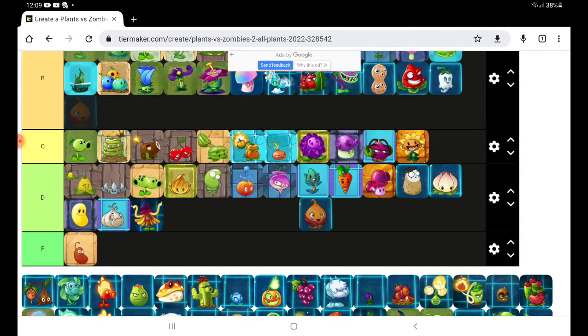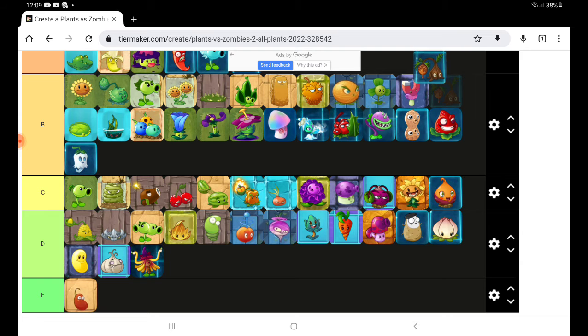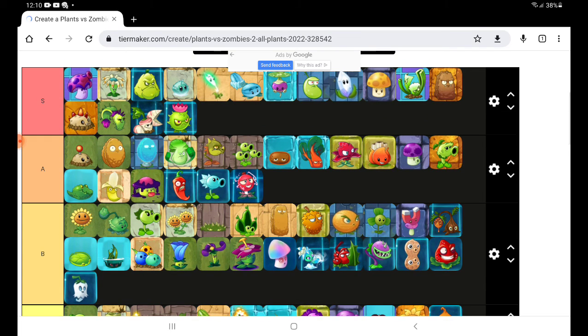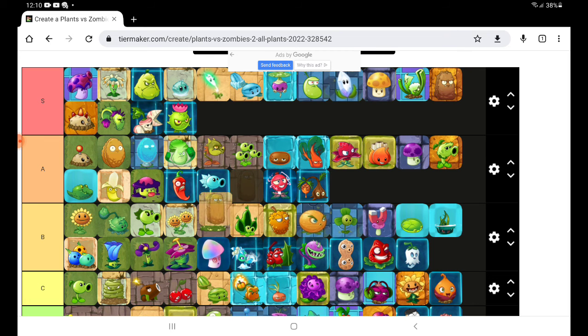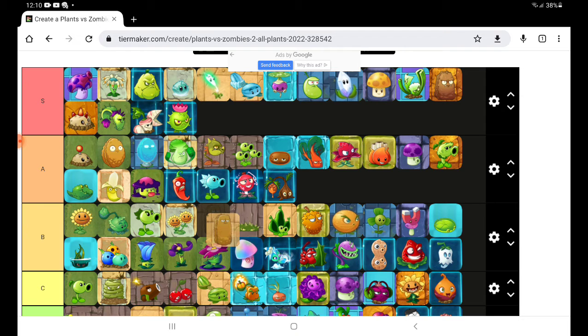Sweet Potato — you were the silliest. So we'll do Sweet Potato and see. Sapling — I guess you could be here. Tallnut somewhere — okay, I'll put him there. Good, there we go.